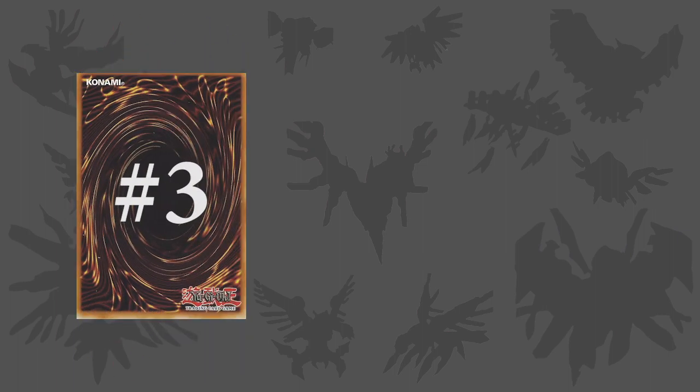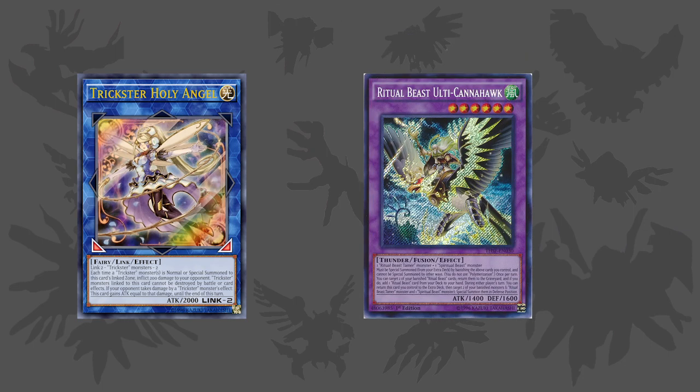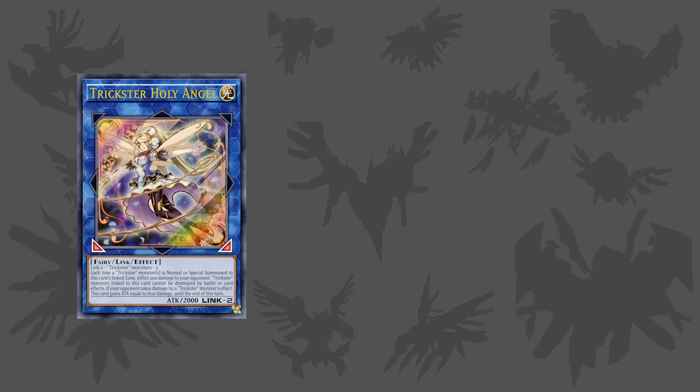Speaking of the Link era, we actually have a Link deck in the form of the Trickster archetype. I discovered an interest for this deck in a similar way to how I discovered the Ritual Beast archetype — I wanted to learn what the cards did and how they interacted with each other, because I kept making misplays while playing against them from not knowing what the cards did, but when I actually played them I ended up really enjoying the play style.